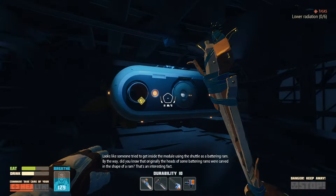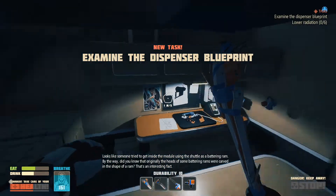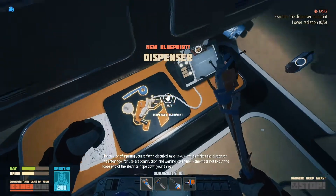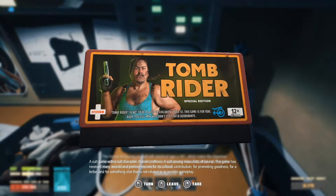Try to get inside the module using the shuttle as a battering ram. By the way, did you know that originally the heads of some battering rams were cards? That's an interesting fact. The chance of injuring yourself with the electrical tape is 46%, which makes the dispenser the safest tool for useless construction. Inductor dispenser, oxygen candles. I can examine a Tomb Raider thing.